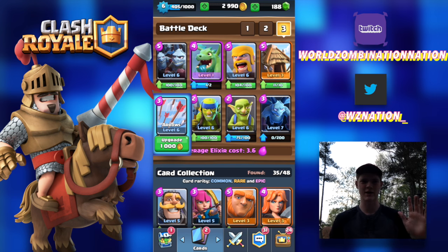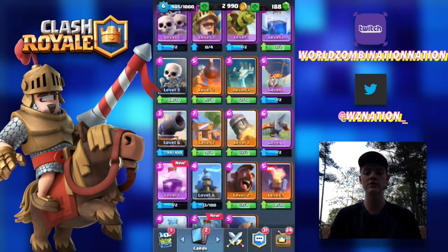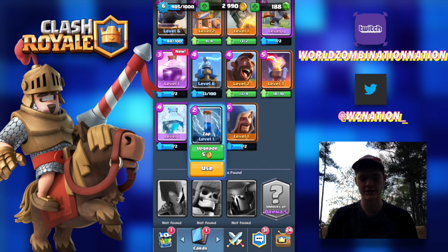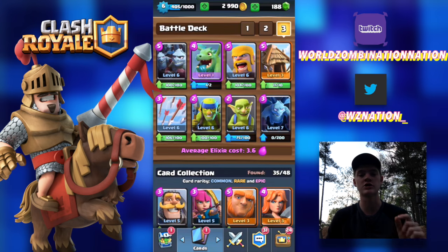Key point number one: don't upgrade everything that you can upgrade. As you can see, I have things I could upgrade just for fun but don't use. For example, the Zap spell — I have 64 of them just sitting there and I could go crazy upgrading it, but that would drain my gold and make it much harder to upgrade my current deck. So spend your gold wisely on the cards you actually use. Upgrade purposefully, because gold is the main economy of the entire game.